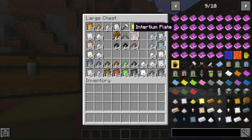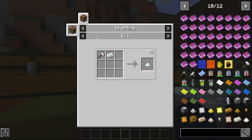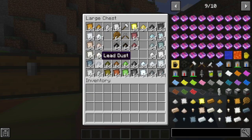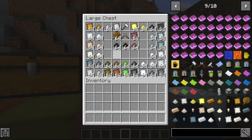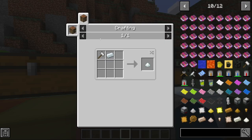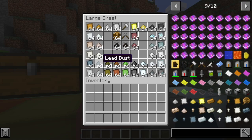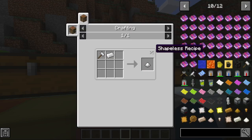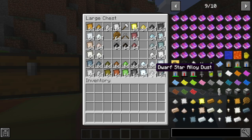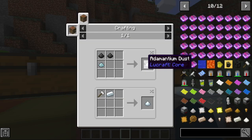And there's also iron dust and iron plates, and gold plates and gold dust. Every type of ore works with this — gold dust, iron dust. And then there's copper dust the same. Nickel dust the same. Whenever you smelt it, it duplicates your ores when you craft the dust. Copper dust like that, silver dust like that, tin dust, nickel dust, lead dust, eerie dust — all with a hammer.